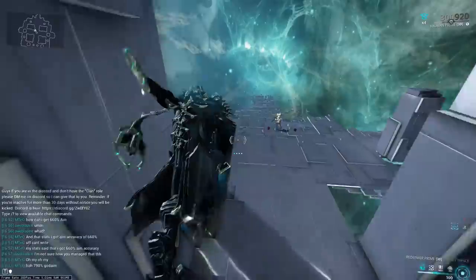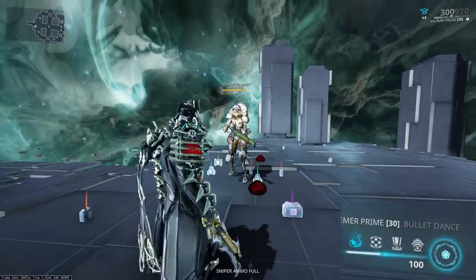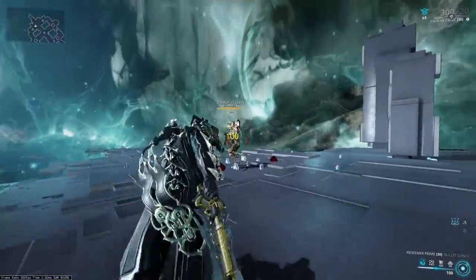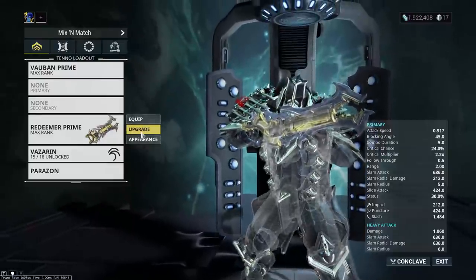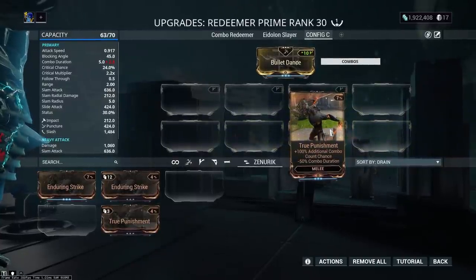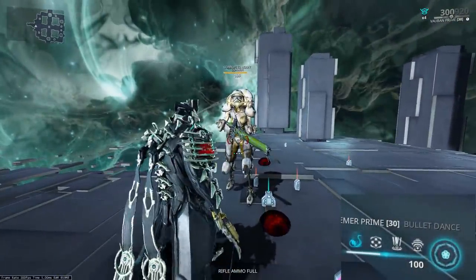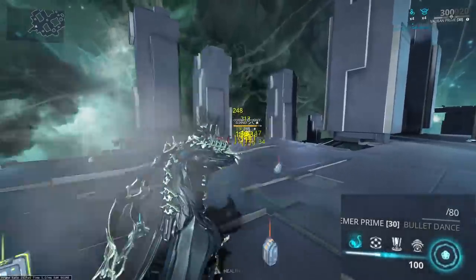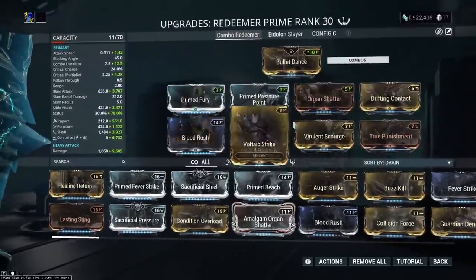This seems to be true for every weapon type except gun blades, which function a little differently. No matter what stance you use, what action you perform, or what combo you do, you will always get five combo per hit — even though the Redeemer Prime shoots ten pellets, which is probably why these things build combo so slowly. The fix is combo chance, and thankfully it actually double-dips on gun blades — so instead of going from five to ten combo per hit, I go from five to twenty, meaning every hit moves me up a combo multiplier.